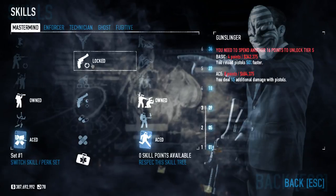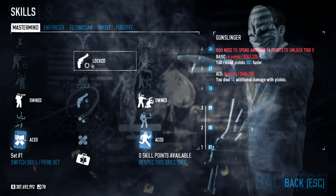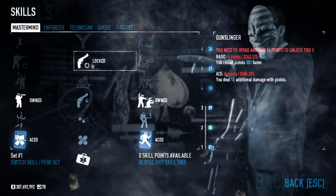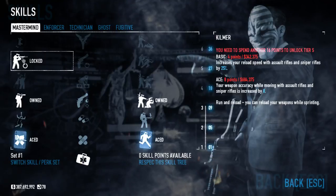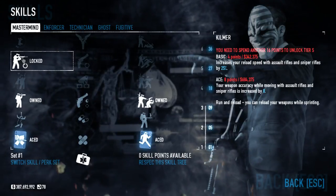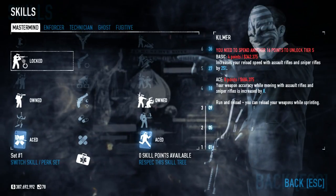Gunslinger — now we're getting to a really good skill. The basic one increases your reload speed by 50%, and the Ace gives you 15 more points of damage. With the recent weapon rebalance, pistols already do a lot of damage — especially the Deagle and the Bronco — and this just takes it over the top. If you're going pistols, especially dual wielding, this is a must-have. Kilmer is great if you're using assault rifles or sniper rifles. The basic one increases reload speed, and the Ace gives you accuracy while moving and lets you run and reload your weapons, so you can just run, reload, and immediately fire.